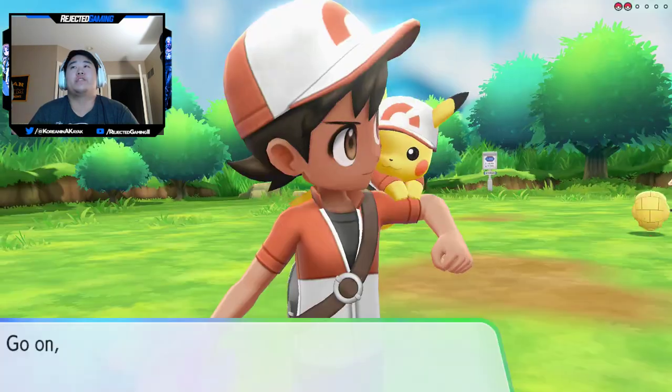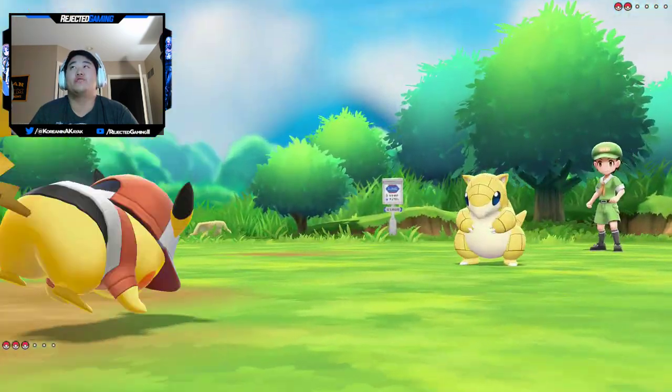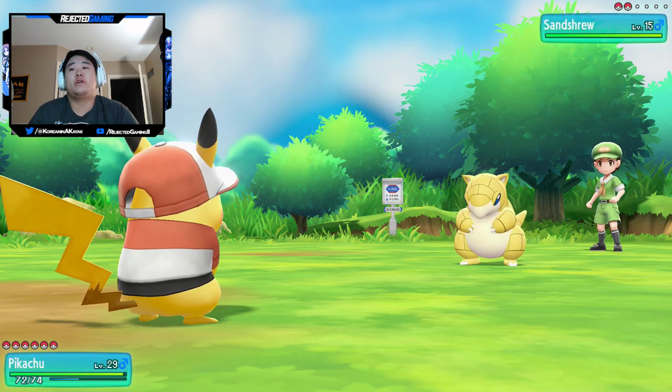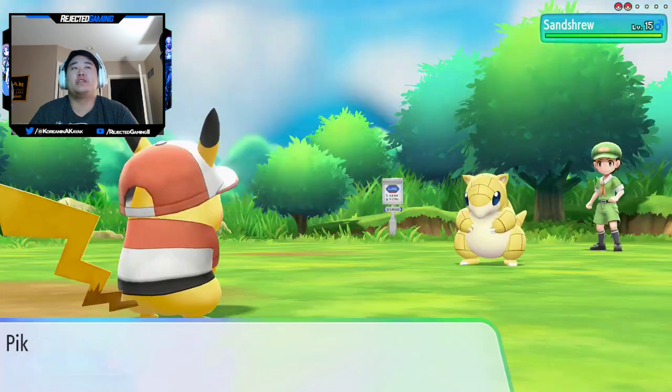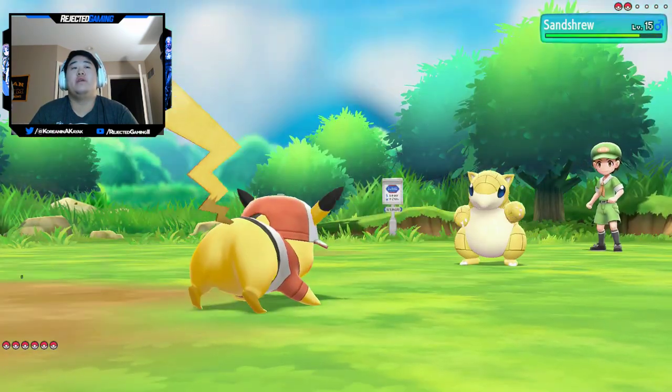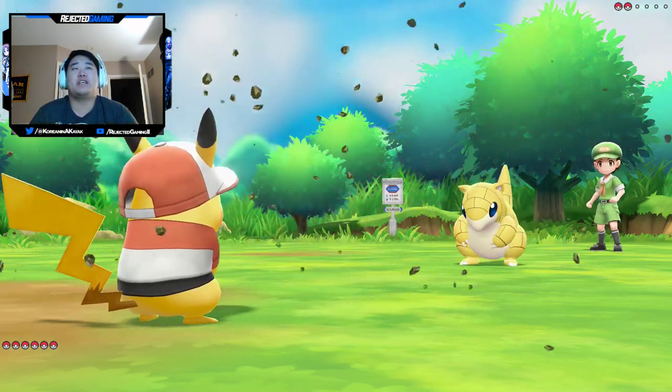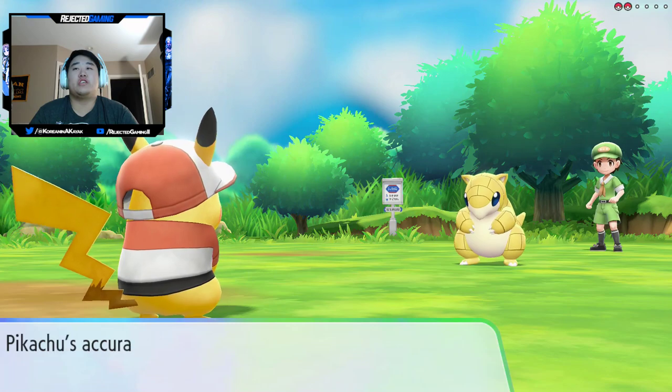There's a Sandshrew — I'm assuming it's like a level 15 Sandshrew. Yep, level 15. Quick attack might finish it in one shot. It stayed alive, but it's gonna use Sand Attack, which is not the attack it should have used. Not a good decision, Sandshrew.